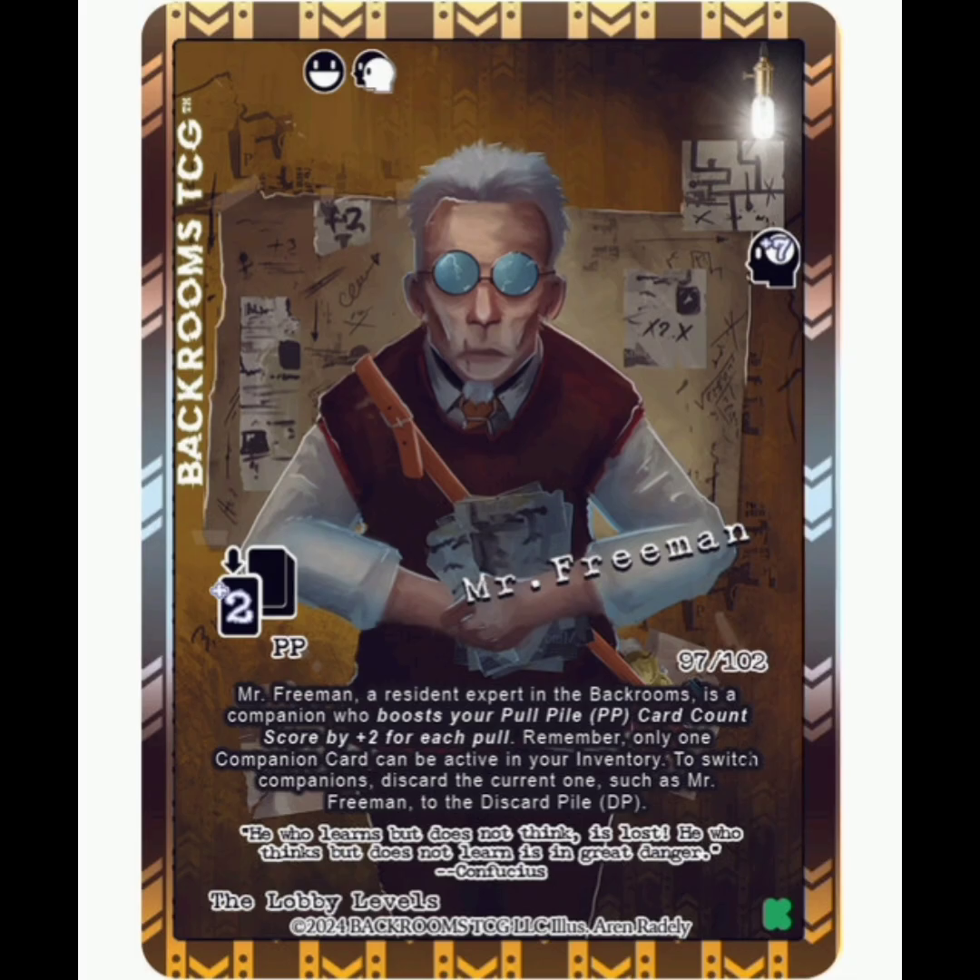At number 7, we're going to continue with the Companions, because I would love to get Mr. Freeman. So this is a Friendly Entity Companion, White Legendary Rarity. It's going to be plus 7 sanity when you use it. The cool thing is that any time you pull cards from the pull pile for card count score, you're going to gain plus 2 extra cards. Wow, that's super powerful. So he's going to be a huge boon in any deck that you put him in.